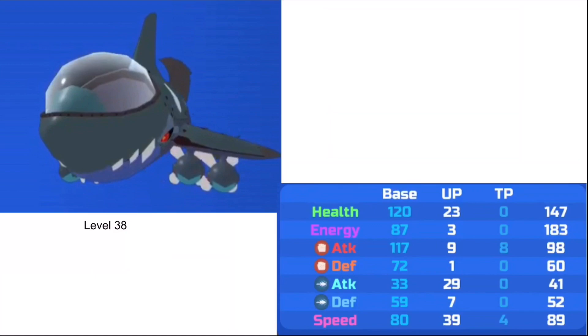Then we've got Sharp Pod's Evolution at level 38 — it's the route rare, so of course it evolves at a high level. It's got decent speed — not very good actually — but really good melee attack, really good health, and decent energy. Other than that, it's pretty average. I don't think this Lumion will be very good at PvP, but we'll see.